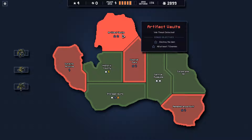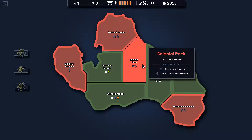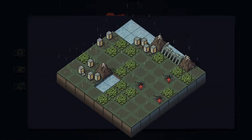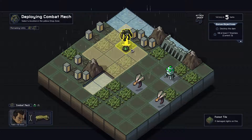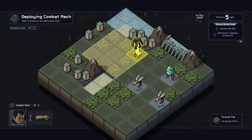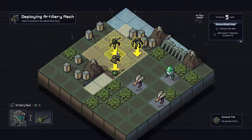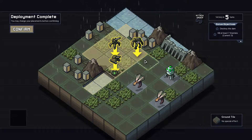Destroy the dam, kill at least seven enemies. That sounds a lot easier than what I've got going on. Plus I like money - let's do the money. We got Brain Bug, which only has two HP. This guy can kill him, so we're gonna spawn him close. We want to spawn him over here, and we'll spawn him back here because he's a little weaker.